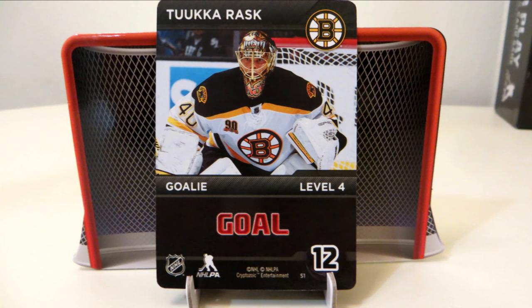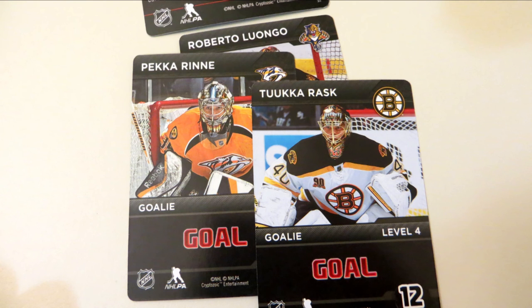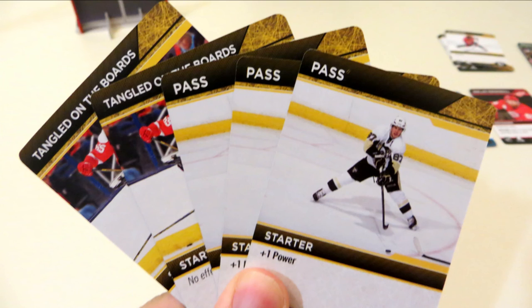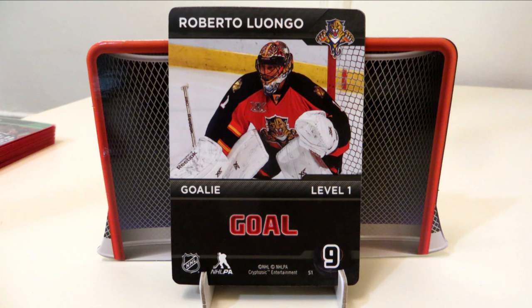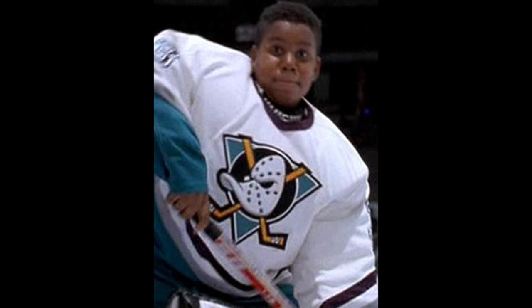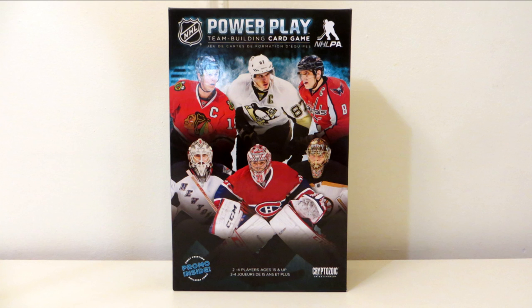Once all the goalies have been scored upon, whoever has the most goalie cards wins the game, just like real hockey. In conclusion: draw cards, play cards, get power, take shots, miss 100% of the shots you don't take, hat trick, ice, Canada, knuckle puck. That's NHL Power Play in a nutshell.